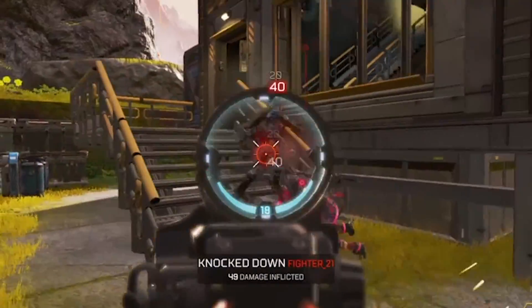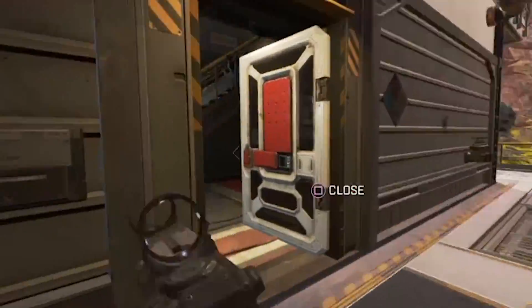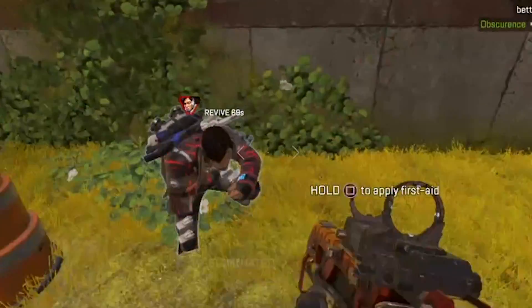Tip 4: Choose your legend wisely. Apex Legends comes with different legends and you need to pick one which matches your playing style. Doing so will help you understand which legends suit your playing technique the best.